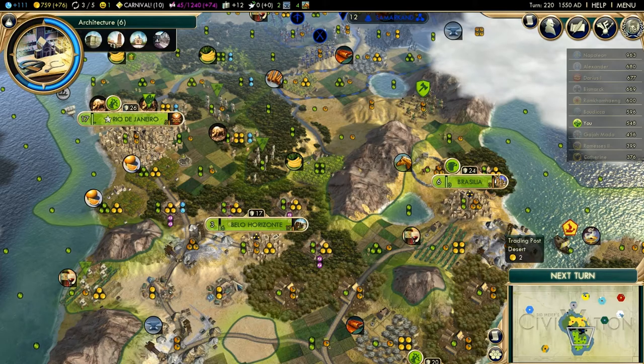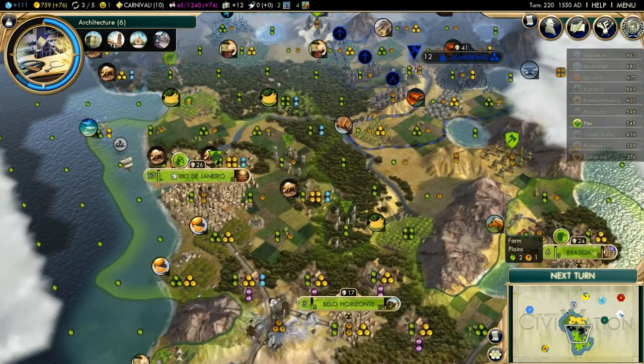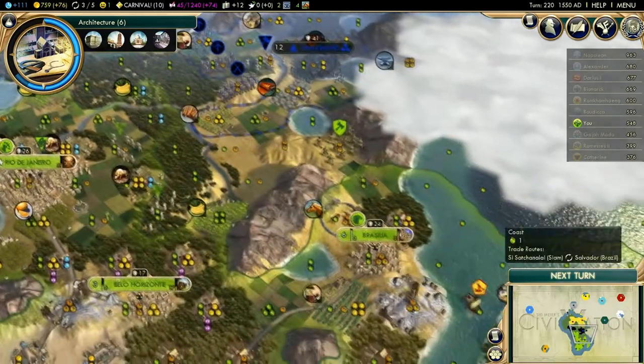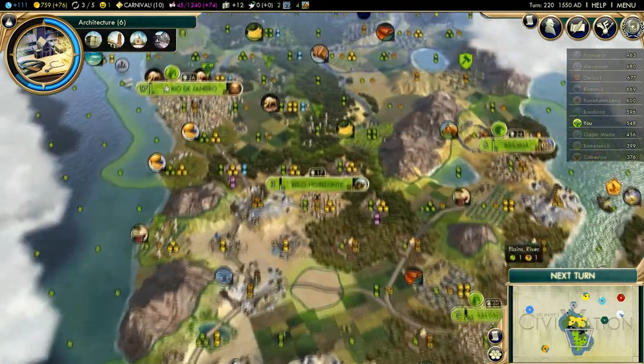Once you discover the printing press, you're going to have to find everybody, whether that be sailing across the world to find that one last person, or whether it may be just riding a horse all the way around the world to find that one last civilization.